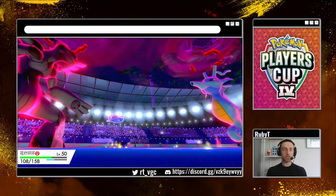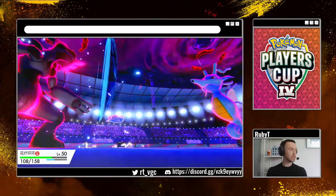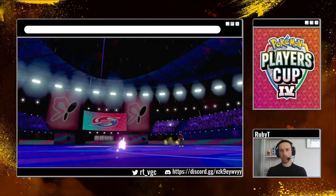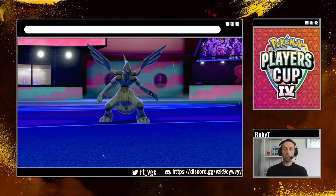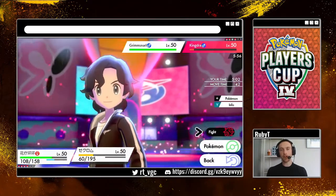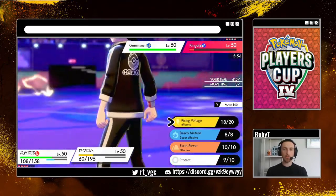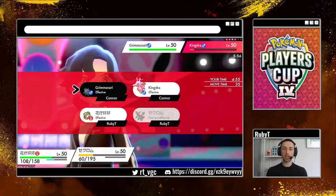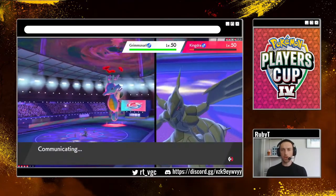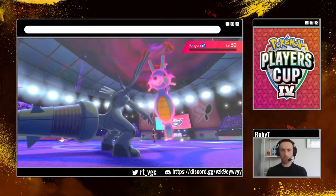Fake Tears comes into the Zekrom slot, which would suggest it's being followed by a Wyrmwind — yes, it is. Which is really nice, because now we're in that very nice situation where we can remove Kingdra with a Draining Kiss. If it Max Guards, we'll be able to get an attack off Zekrom into Grimmsnarl. If Grimmsnarl attacks into Zekrom, that's fine — we get a free switch into Urshifu next turn. So I'm pretty comfortable with this as a play. We get the Draining Kiss off and take out the Kingdra. Very nice.